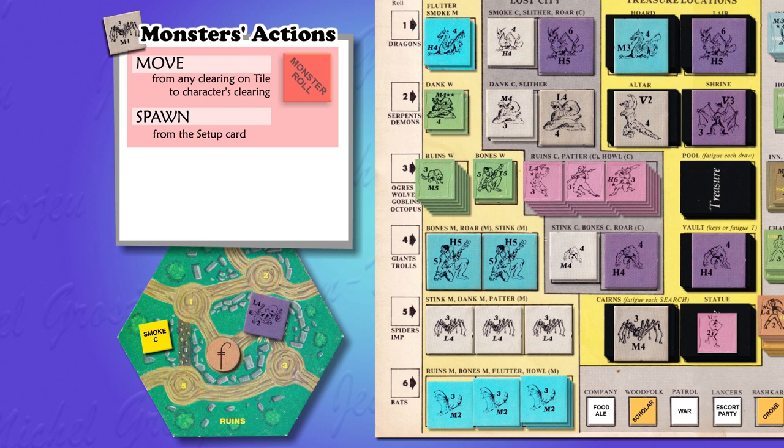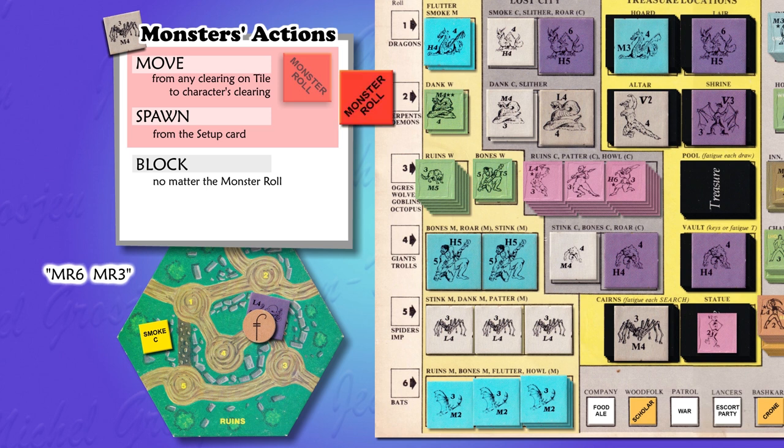What if the pilgrim simply walked through the octopus's clearing? Every time a character enters a monster's clearing, the monster blocks him — whatever the monster roll, even if the monster is inactive. More exactly, blocking happens when a character ends any activity in the same clearing as a monster. The effect is that the character's turn immediately stops and all following activities are cancelled. Being in the same clearing as a monster during the evening means the pilgrim will have to fight it.